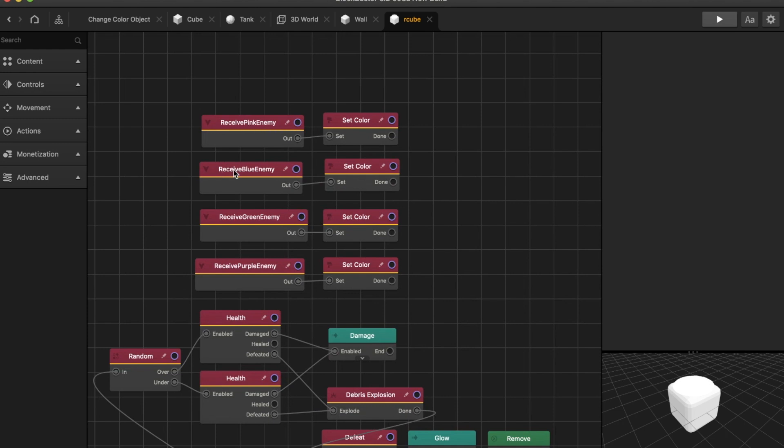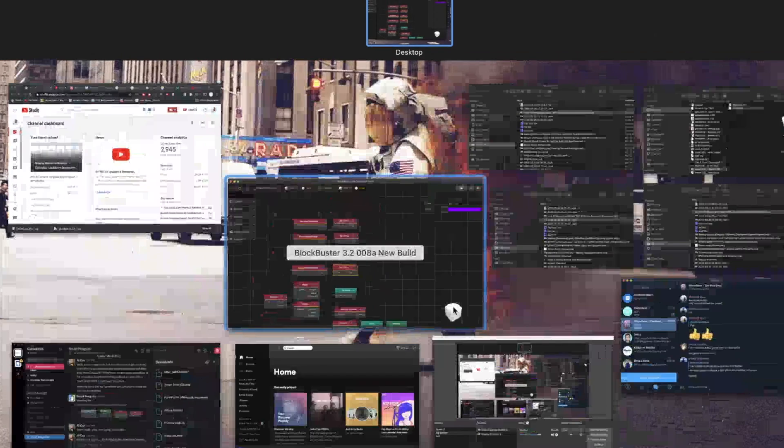And the wall is set up accordingly along with the platform object. They all have the receive pink enemy, blue enemy, receive green enemy, receive purple enemy. And then these are set color nodes. This is a little bit complicated, but a great way to utilize one world with multiple colors. Ideally contrast colors, but use whatever is appropriate for your game style and gameplay.